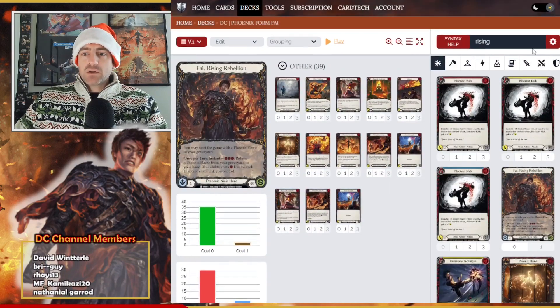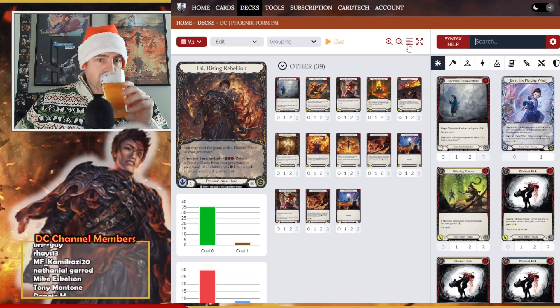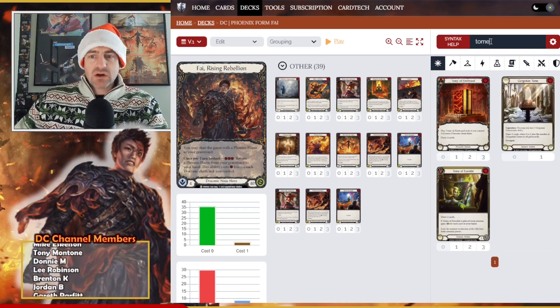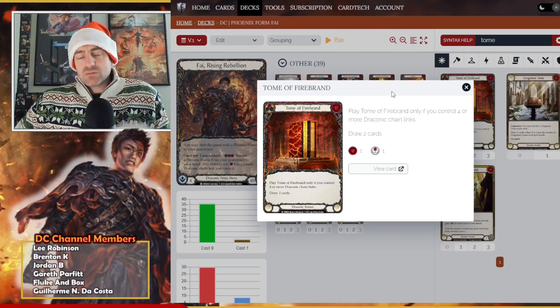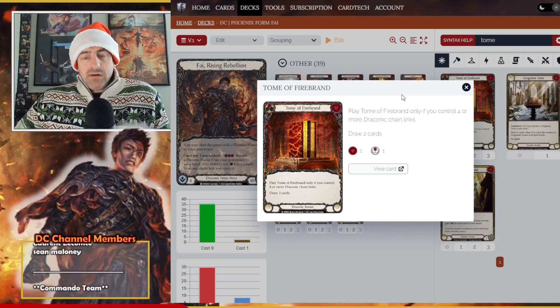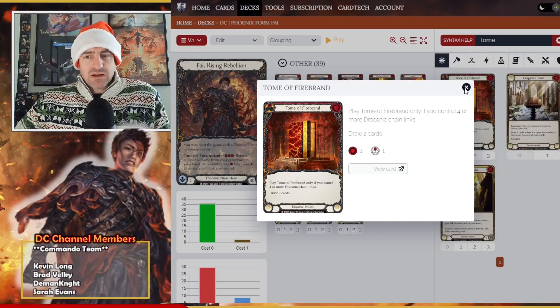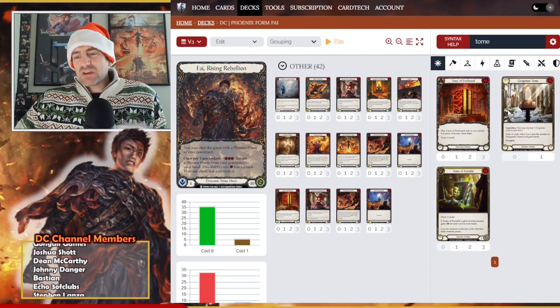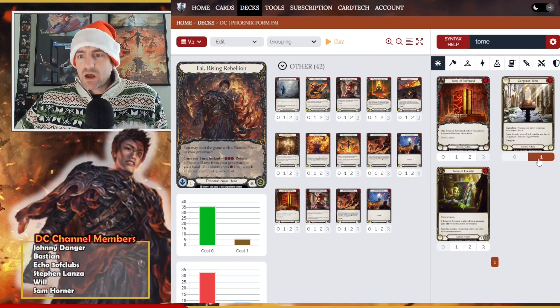Now, another card that's pretty much a staple in Fai decks is Art of War. That said, I think we actually want to take a different path and try Toma Firebrand. The logic is that because we're trying to go super wide, having to sack a card with Art of War will hurt us overall. On the combo turn, we may not even be using our Ember Blade, so we could have resources left over. I also considered Gorganian Tome just for the cycle draw — I'm going to grab it for now since we can always cut it later.